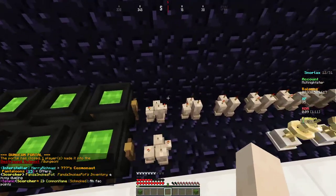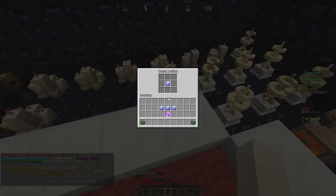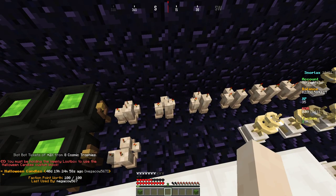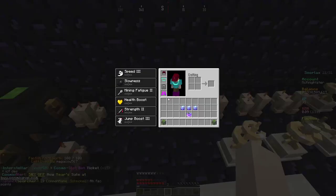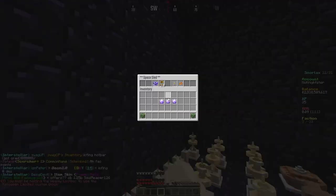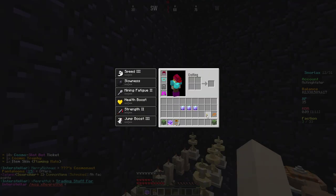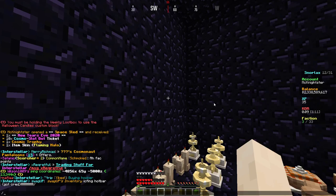So what I'm going to do - if we do slash loot box, this is the weekly loot box. We're going to use these candles, which means we have a 0.25 chance of it not consuming the candle. Let's pop the random - I don't think this will work. We get the flaming halo, the cosmic trophy, 10 slots, and then the New Year's Eve 2020. We'll save that for last - I gotta toggle openings, toggle loot box.